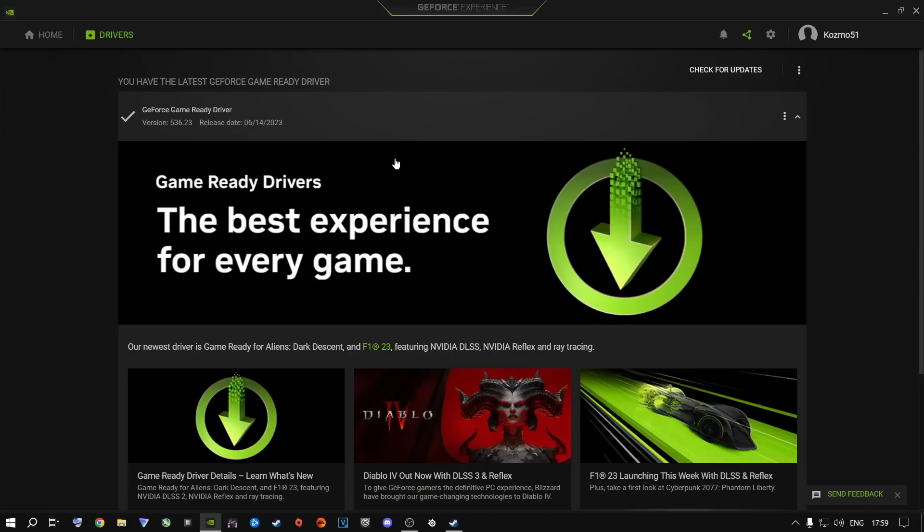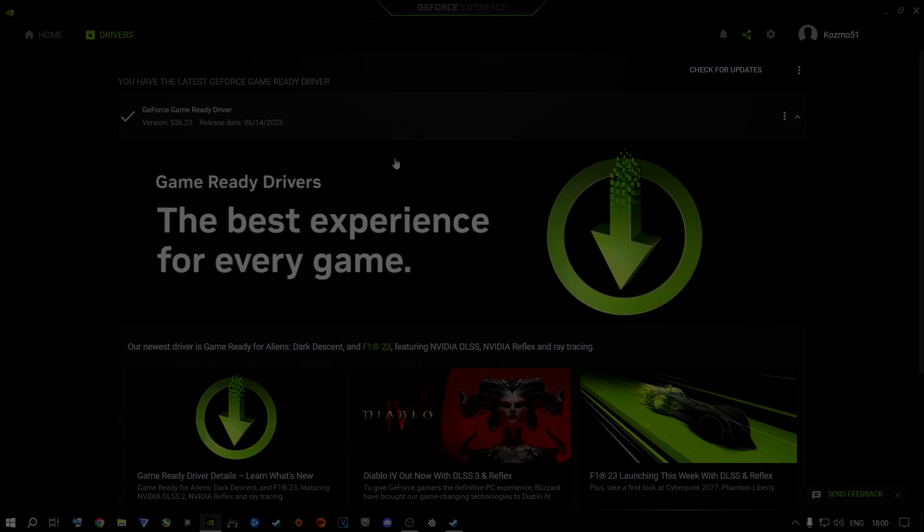For AMD, just download the latest drivers. The latest driver for NVIDIA is 536.23. A lot of people experience less FPS with the latest drivers and more FPS when rolling back. If rolling back gives you more FPS, do that. For me, 536.23 runs perfectly fine for both Warzone and Modern Warfare 2. Download the latest driver — it plays a very big role.